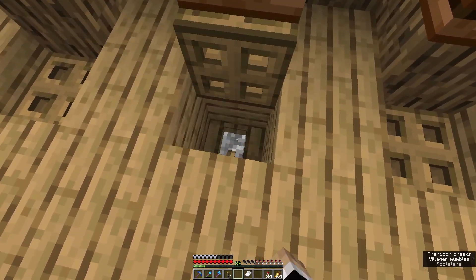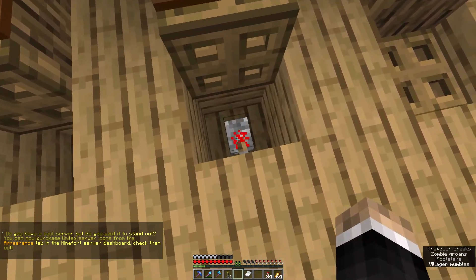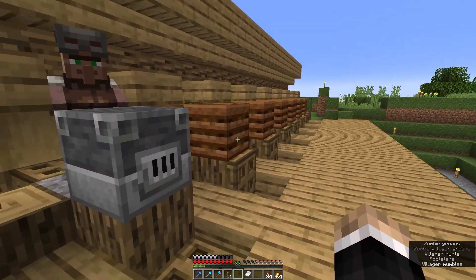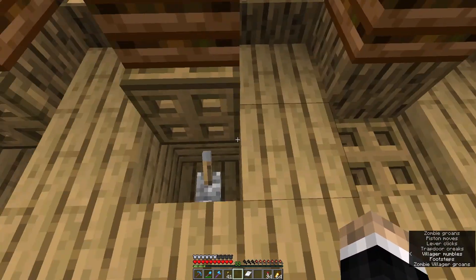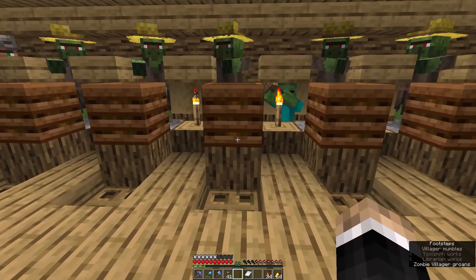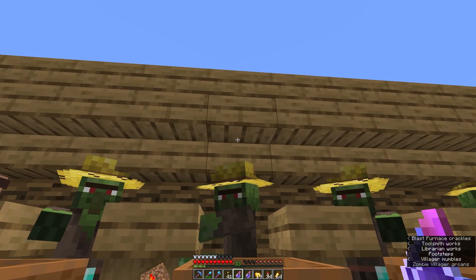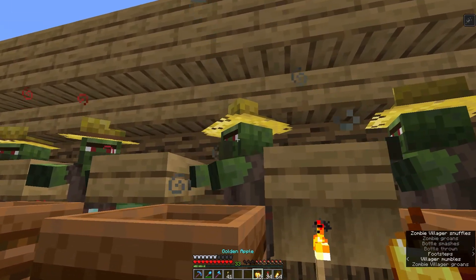Now we need to flip the magic levers — I haven't actually tried this yet so I hope it works. One magic lever — this guy's gonna get murdered. Two magic levers, three, four, five, and six — all of those guys! I heard one guy convert already. I just have to stay out of the line of sight of the zombie. I just heard the last guy convert — they are making all kinds of noise. Let's switch them all back. Six zombie villagers all ready to be cured!